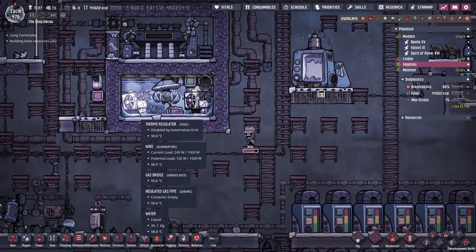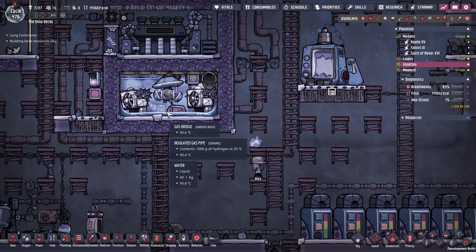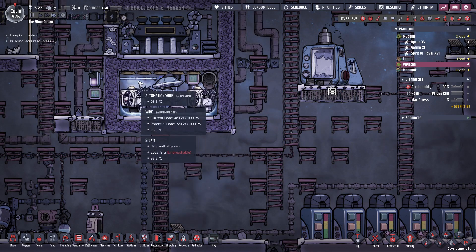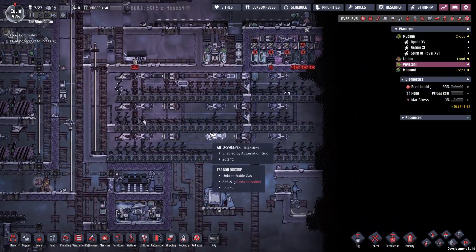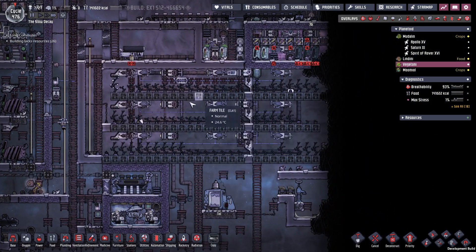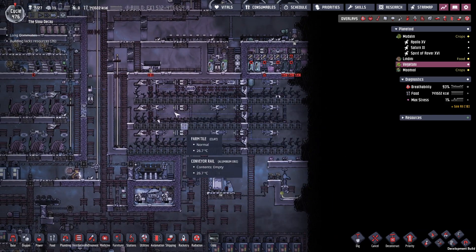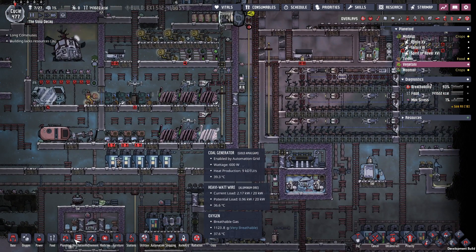This has now got steam in it — it's only on the cusp anyway. Soon that will start up the steam turbine. I'm going to insulate the pipe depending on how much this cools down, but we'll see. That's coal — we are using a lot of coal, but that's fine.